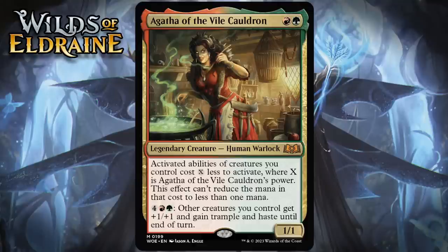Activated abilities of creatures you control cost X less to activate, where X is Agatha of the Vile Cauldron's power. This effect can't reduce the mana in that cost to less than one mana, and she has an activated ability that costs four generic, a red, and a green. Other creatures you control get +1/+1 and gain trample and haste until end of turn.